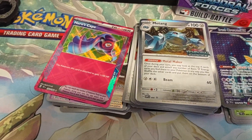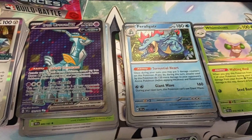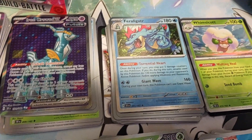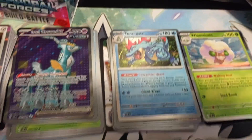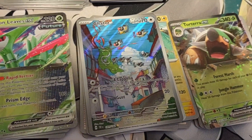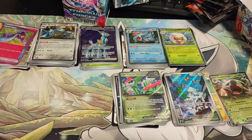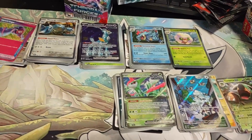So we got Hero's Cape from our previous prize pack, Metang promo, Iron Crown EX, Feraligatr, Whimsicott, and Iron Leaves EX from the one kit. Then from the prize packs: Chatot and a Torterra EX. Thank you guys for watching — I hope you'll like, subscribe, and leave a comment for any suggestions. I'll see you guys next time!